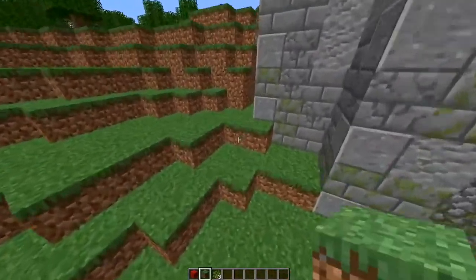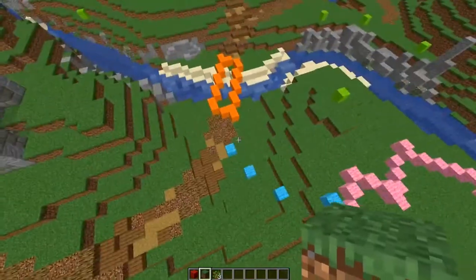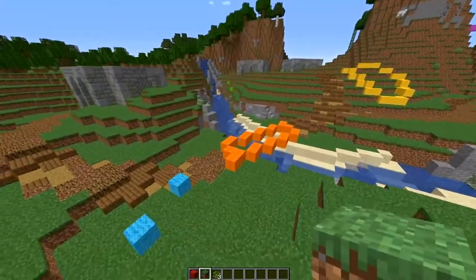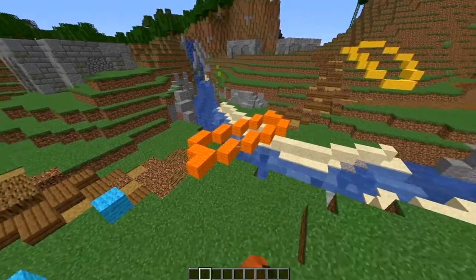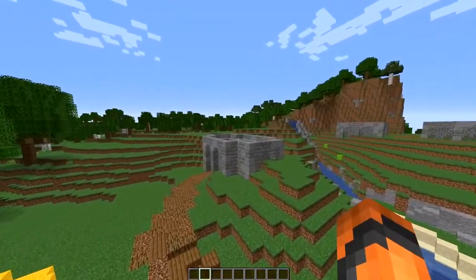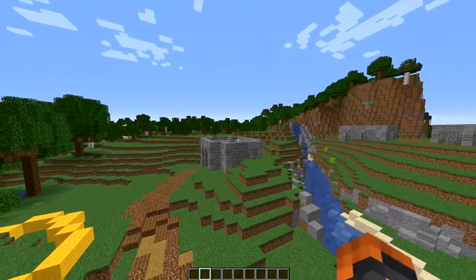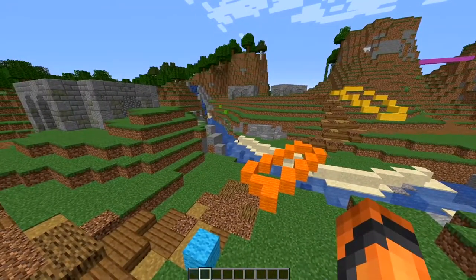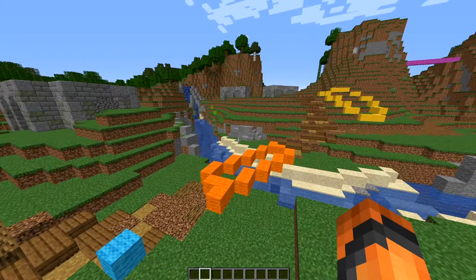I can see a couple of areas here where we could probably make this a little bit smoother, so let's just quickly do that. The next thing I'm going to work on is the bridge. In terms of the builds, I've had to think about what color I want to do the buildings, and I think I'm going to use stripped spruce or dark oak, sandstone, and dark prismarine. It's a bit generic but it's quite classic, gives us the opportunity to put a lot of detail and contrast and color into our build.